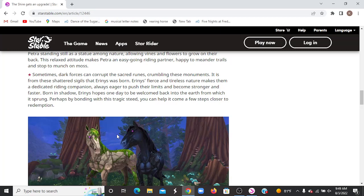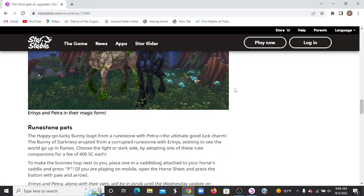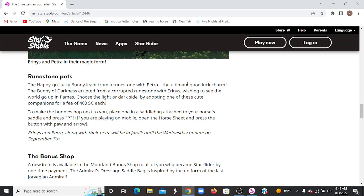So I'm gonna guess this is Petra. Sometimes dark forces can corrupt these scattered ruins, crumbling these monuments — it is from these scattered signals that Ares was born. Ares' fierce and tireless nature makes them a dedicated riding companion, always eager to push their limits and become stronger and faster. Born in shadows, Ares hopes one day to be welcomed back to Earth from which it sprung. Perhaps by bonding with this tragic scene, you can help it come a few steps closer to redemption. We also have the rune pets — the happy-go-lucky bunny with Petra, and then the bunny of darkness with Ares.